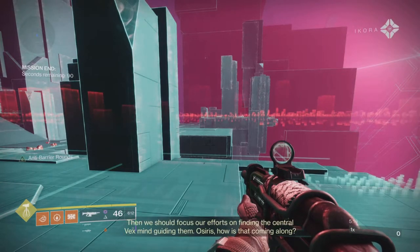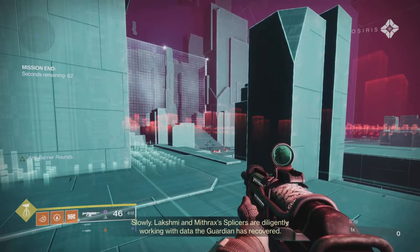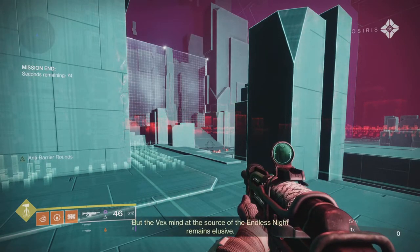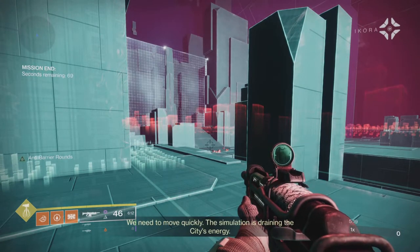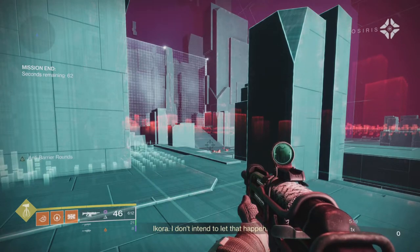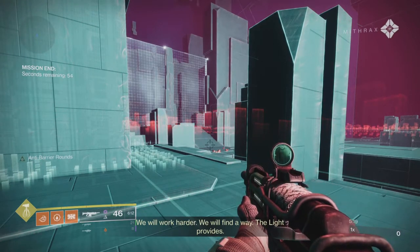[In-game cutscene] We should focus our efforts on finding the central Vex mind guiding them. Osiris, how is that coming along? Slowly. Lakshmi and Mithrax's splicers are diligently working with data the Guardian has recovered. But the Vex mind at the source of the Endless Night remains elusive. We need to move quickly — the simulation is draining the city's energy. I won't stand by and watch our lightless civilians continue to suffer. Ikora, I don't intend to let that happen. We will work harder. We will find a way. The light provides.